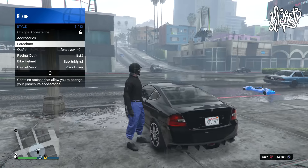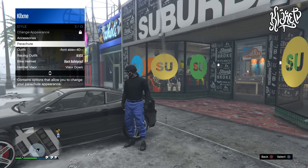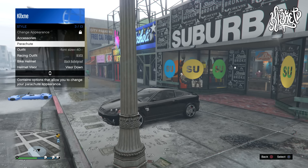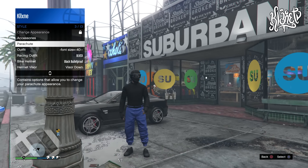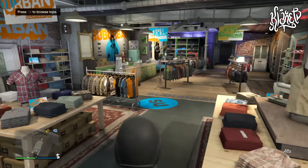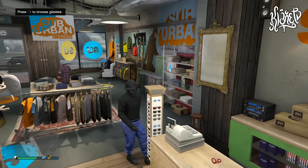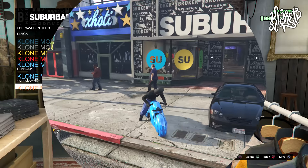Welcome back to the channel. Today I'm bringing you a brand new method on how to get the bandana with the helmet, and I'm also going to show you a method on how to get your outfits that already had the bandana and bulletproof helmet. As you guys know, Rockstar has patched that glitch and every time you try to put on the bandana it basically flickers and does not let you put it on at all.